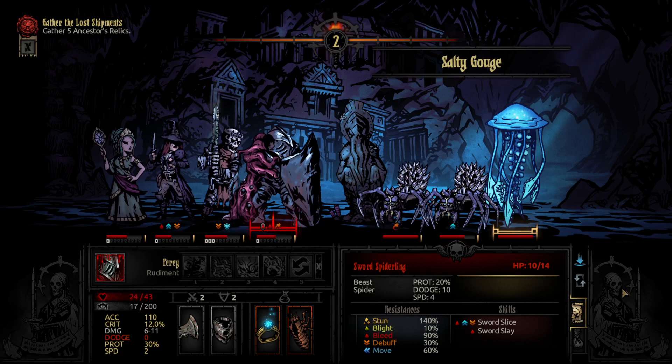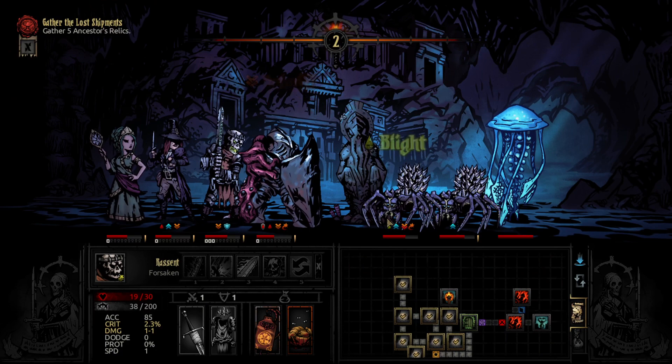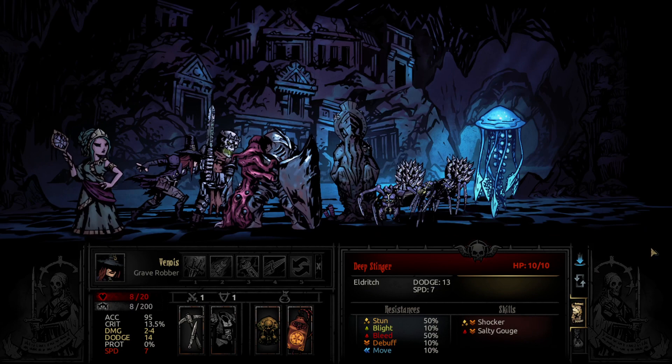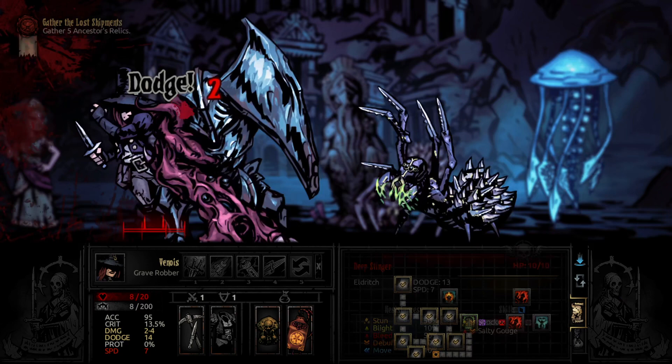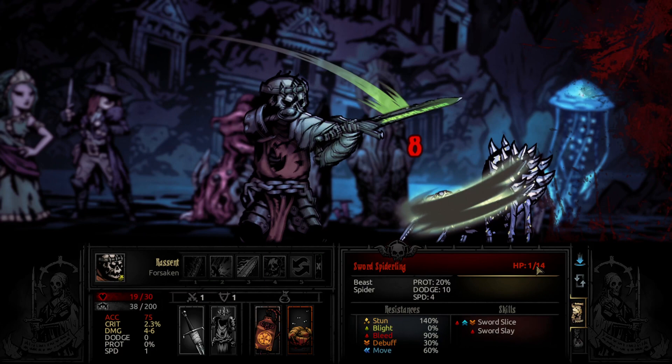Because the attack back killed him — wow, okay. Gotta give props to that Rudiment though. Let's get rid of the bleed, then blighting the sword spiderling. It'll go down on its next turn. He's almost ready to go down too. So let's speed that up, and now we just have the jellyfish.